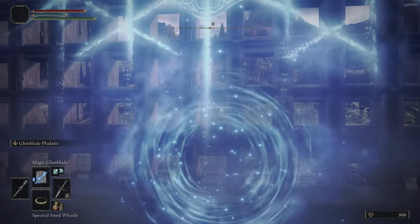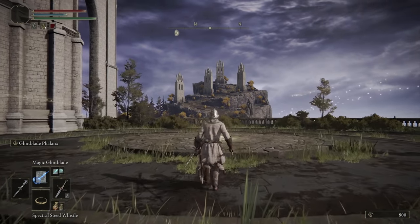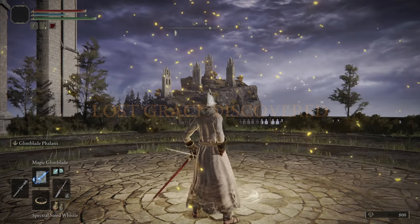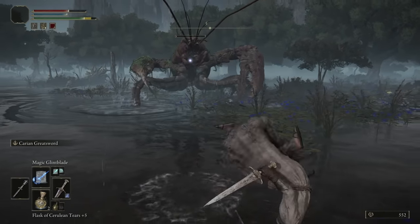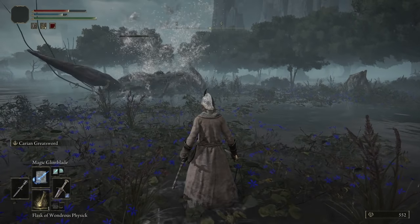With the glintstone key, you'll be able to head to the South Raya Lucaria Gate, examine the seal, and teleport to the Royal Academy. It'd be a good idea to ensure your weapon is upgraded to at least plus seven for here, or plus four if it's a special weapon. But before you do, there's a giant lobster wandering around to the south of the Academy Gate Town that, when defeated, will turn into a Grafted Scion.